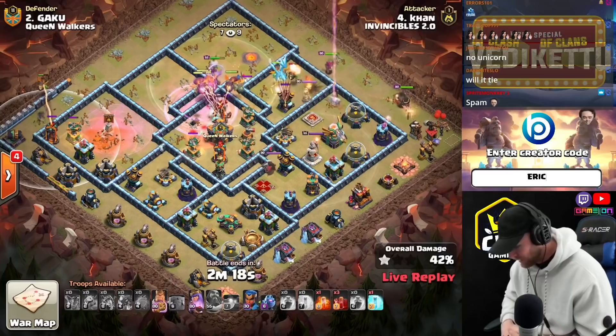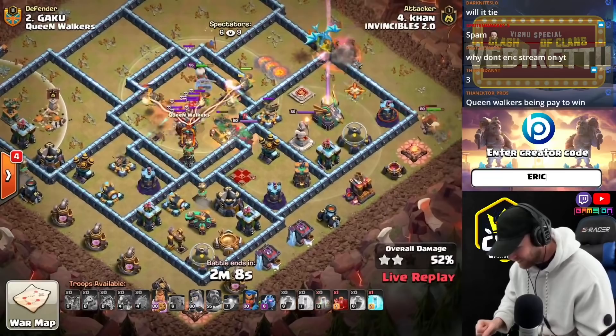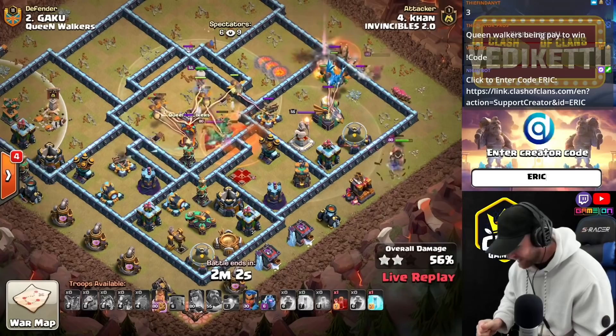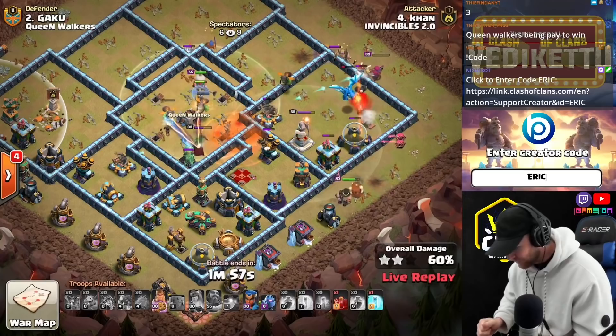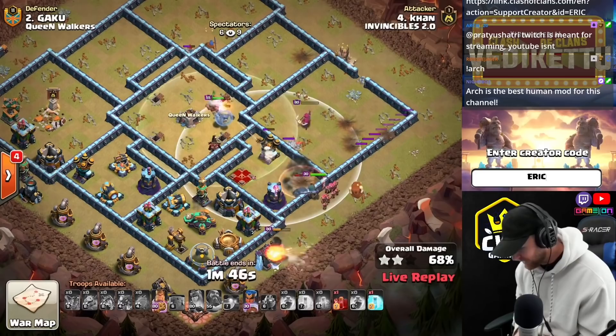Looks like he got that Multi-Inferno down in the middle of the base. He'll engage the Queen in just a moment. This E-Drag going all the way to the back of the base. He drops in Skeletal Spells for the enemy Queen and engages her in the middle with a poison as well. The Inferno Dragons are starting to get wrecked in the middle of the base as air defense tears them up. But he does get the enemy Queen down. His Queen stays alive barely. His ward is starting to get shot down, but the Queen saves him. He's got a Skeletal Spell to protect his RC.